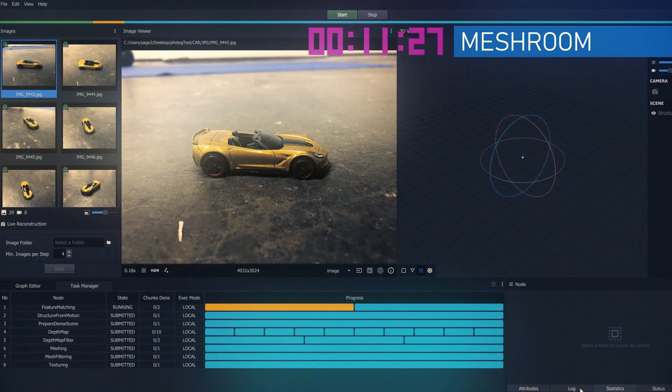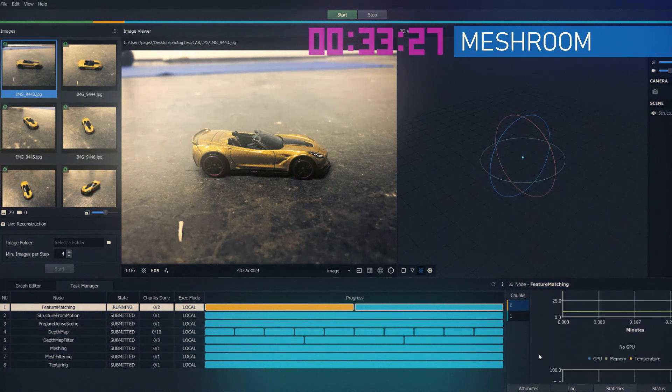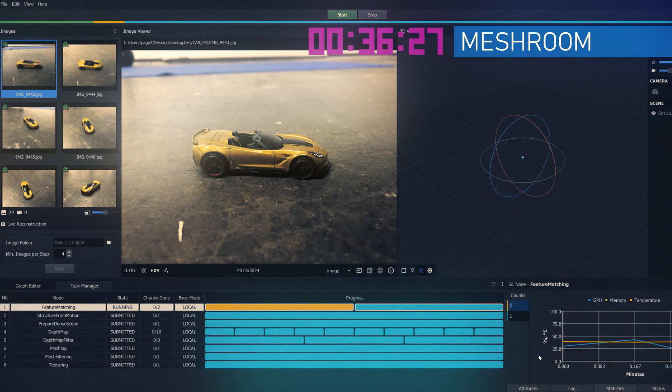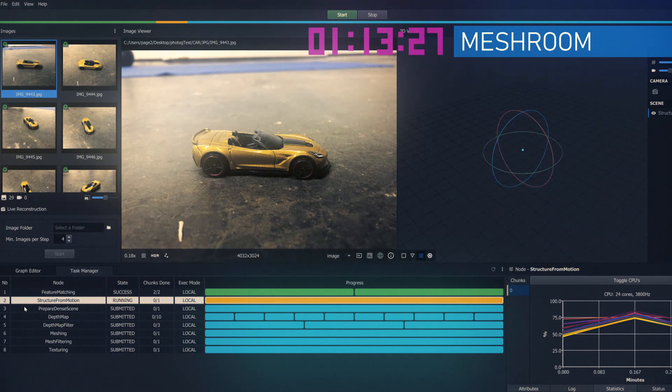Meshroom took by far the longest. This is also pretty much the first run I took through these programs. Meshroom I kept all the specs at default. Zephyr I had to customize a bit. And then Metashape I kept everything at default as well. I think I'll make a coffee and come back and see if it's done.